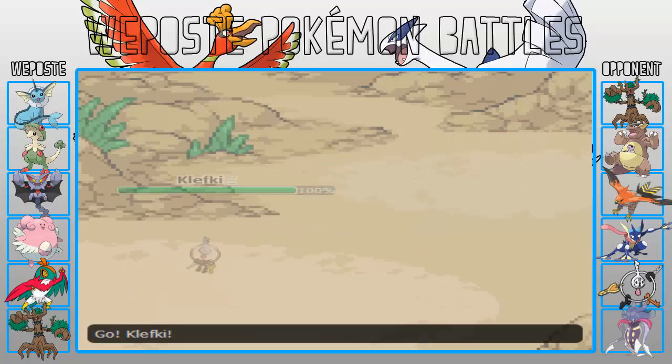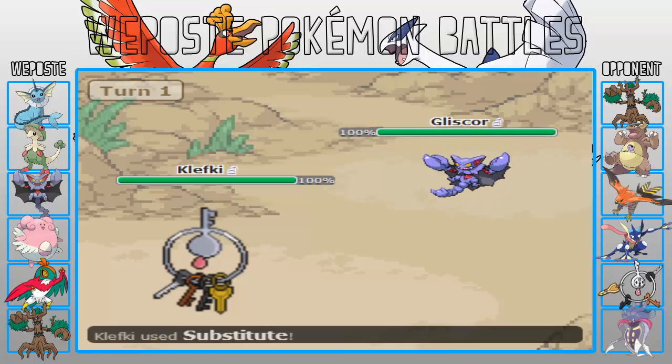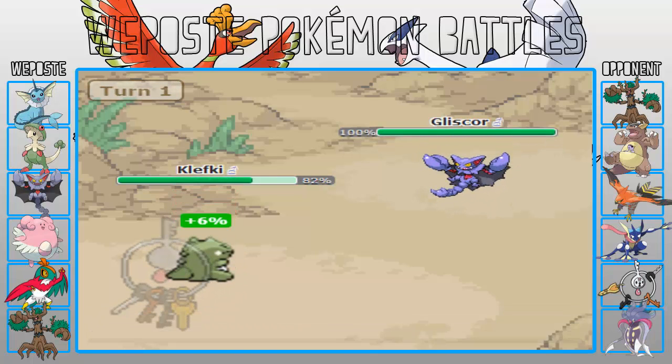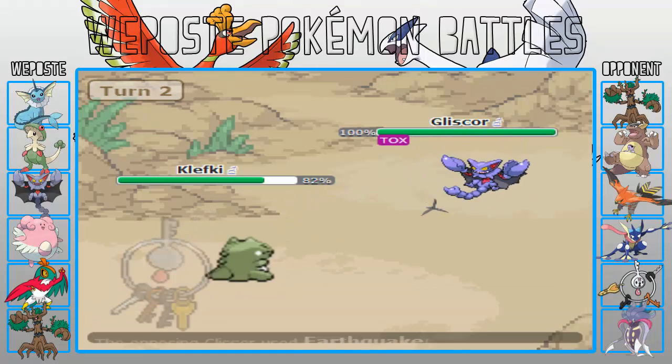I'll be able to replace Melodic. Cleffy's going to come in here and lead off. I see it and I don't really know what I want to do, so I'm going to go into Gliscor because I can just spam Earthquakes like no tomorrow. He's going to set up a Substitute and then a layer of Spikes.